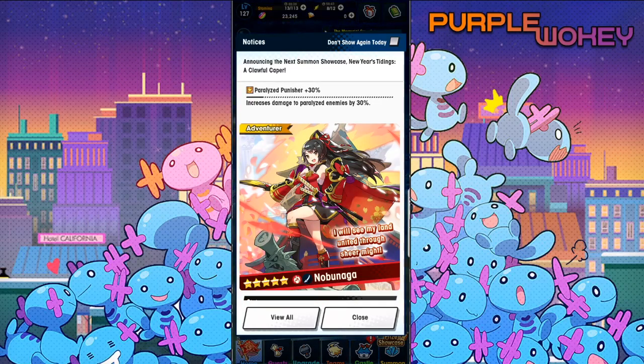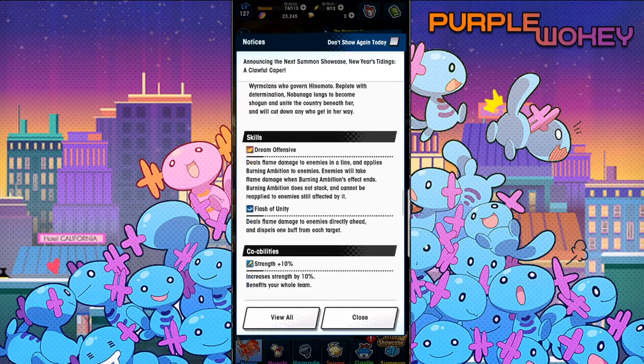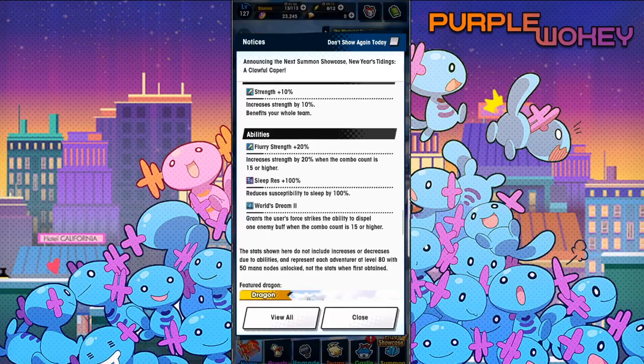And then we have Nobunaga of the Horse Clan. Dream Offensive deals Flame Damage to the enemies in a line and applies Burning Ambition to enemies. Enemies will take Flame Damage when Burning Ambition's effect ends. Burning Ambition does not stack and cannot be reapplied to enemies still affected by it. So wait, that means she deals double Flame Damage basically? Flash Unity deals Flash Damage to enemies directly ahead and dispels one buff from each target. Is she the first to do that? That'd be interesting to hear — tell me if she isn't.